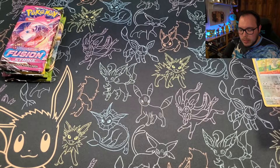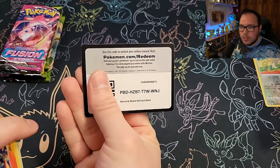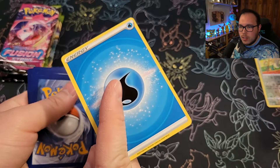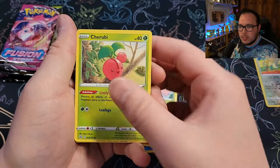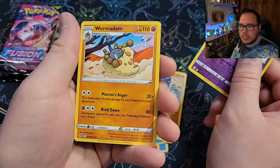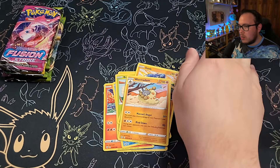Brilliant Stars number two, this time with a Charizard on the front, but we get more of that Zard luck here. Water energy. We've got the Beartic, Roseanne's Backup, Pachirisu, Magmar, Staryu, Burmy, Cherubi, a Sawk, Reverse Holo Claydol, and in the back — damn — just a Wormadam. That Wormadam's been trolling me so freaking long.